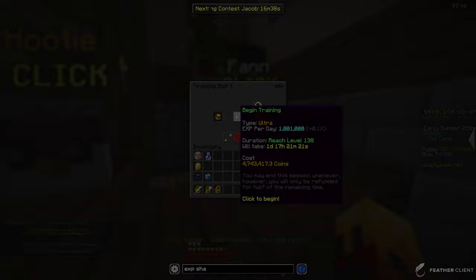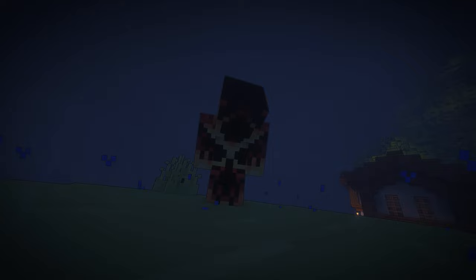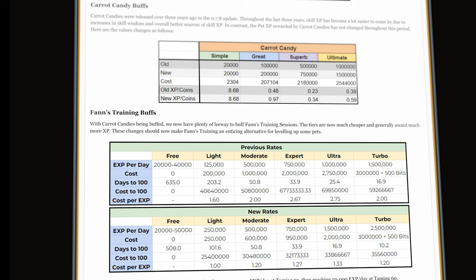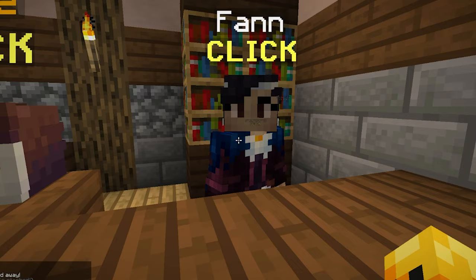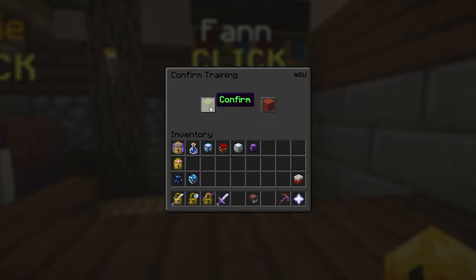At this point it wasn't looking good — it would take too long to level manually, or cost too much to train it. Then prices flashed and experience gained drastically raised. What once cost over 350 million now is less than 150. So I immediately retrieved my pet from training, claimed my minions for a couple extra levels, and spent half my bank on training until level 200.